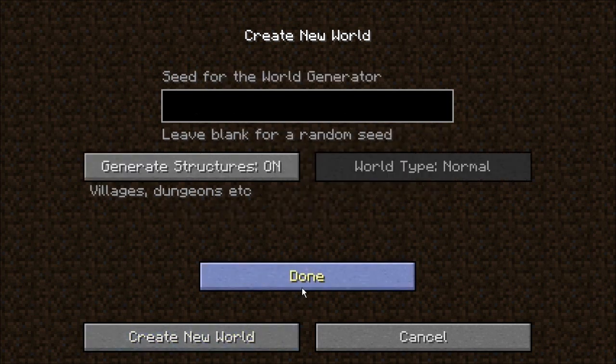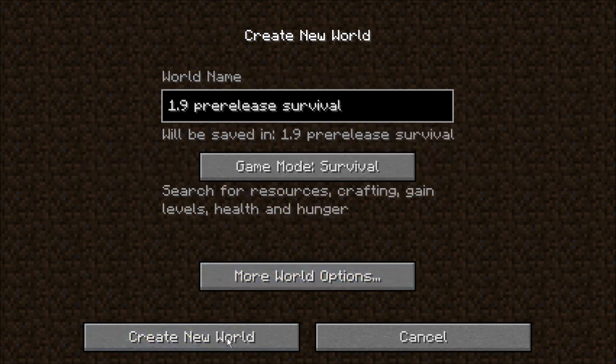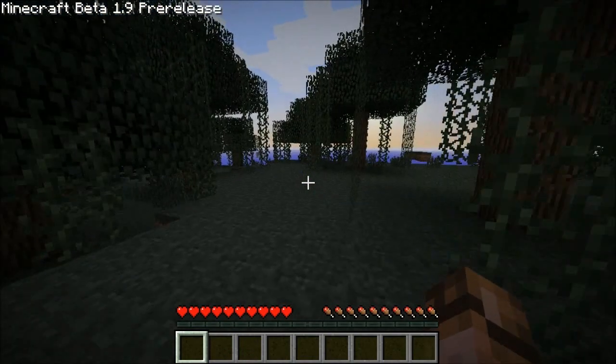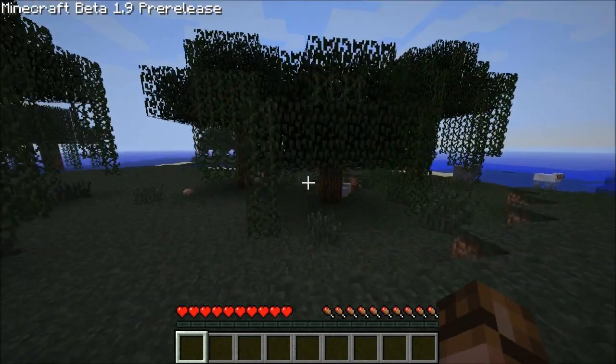Not enough space to type the world name. Can't alter this option here yet it seems. 1.9 pre-release survival world. Let's create this new world. I've got about 33 minutes before I have to leave for my next class, so I cannot guarantee at all that I'm going to be encountering all of the new 1.9 update items, but I'll make an attempt.